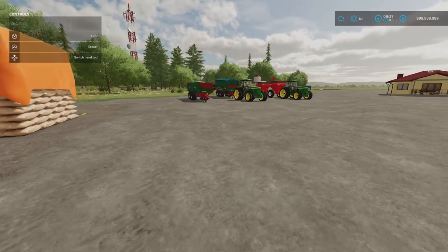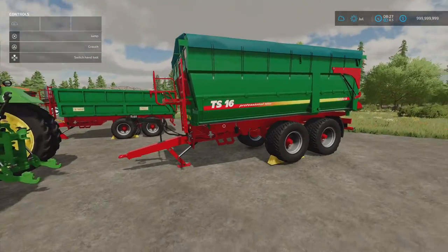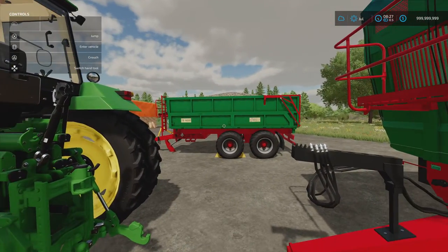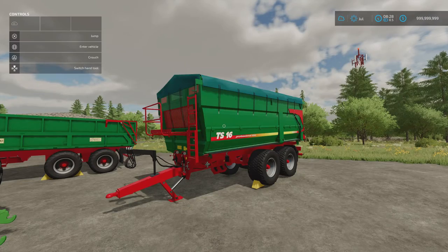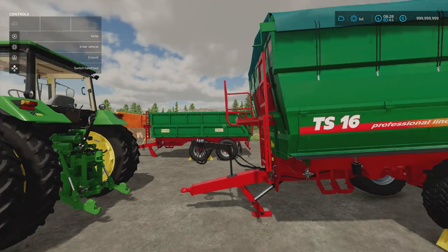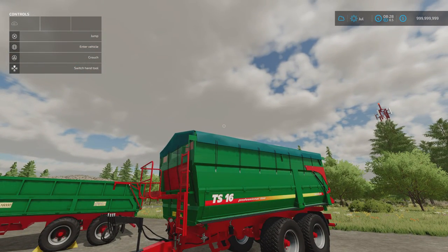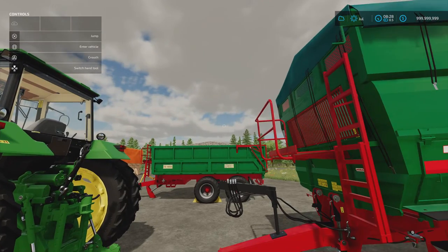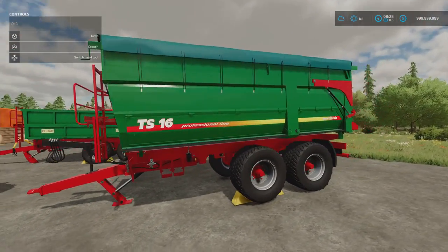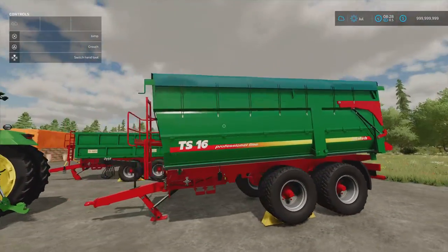We've got the Metal Tech TS16 and TS16000. The TS16 is the more modern version and the TS16000 is the older Metal Tech trailer version. These are by Mac26 — 13.1 megabyte download, nine slots for the newer version and seven slots for the older version. The TS16 comes in 16,000, 21,000 or up to 26,000 litres; the TS16000 only does 16 and 21. On the 21, you can have a cover. They take pretty much everything, nicely detailed with a few different options. Tire choices, etc.